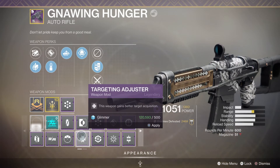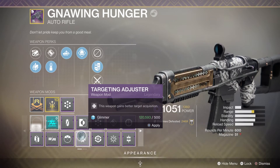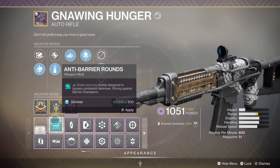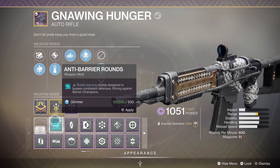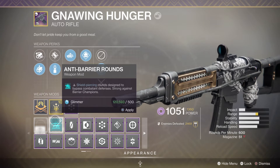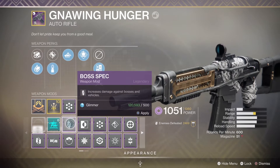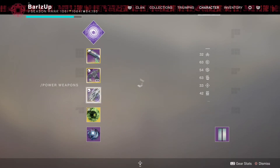I wouldn't really go with Target Adjuster on auto rifles because you're firing a lot of shots and you don't need that initial snap to the head. You also have seasonal artifact mods - this one is Shield Piercing. Anything with a shield - the Cabal's flanks, some Taken with shields, Hobgoblins when they go down to charge - you can carry on shooting through them when they're glowing orange, rather than waiting for them to regain health.